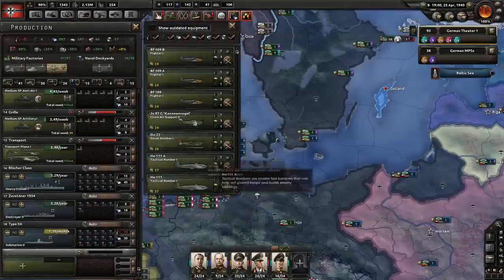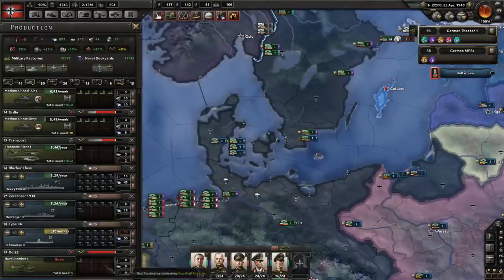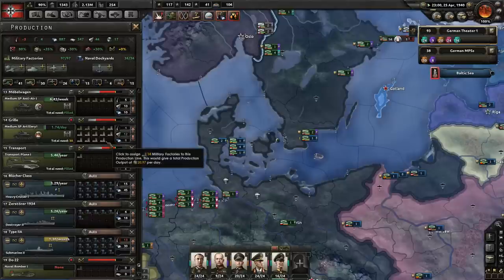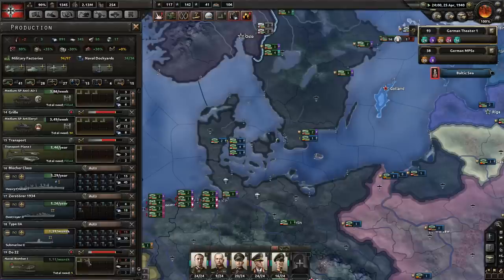We sunk a submarine with our naval bombers, which we're not actually building any new ones of right now to replace losses. We might want to take care of that — just a few naval bombers, like one additional production line.